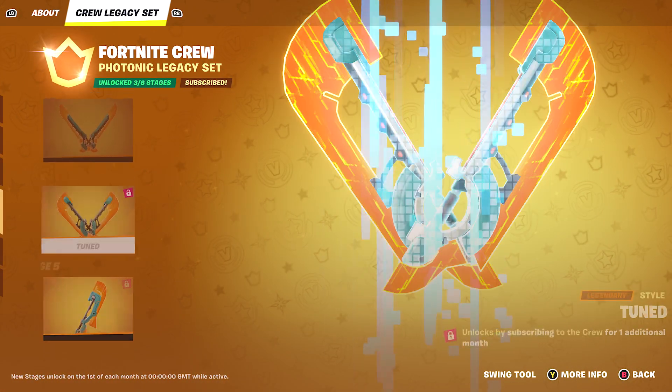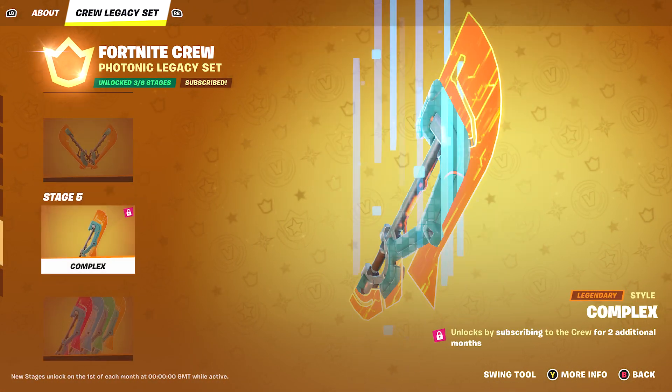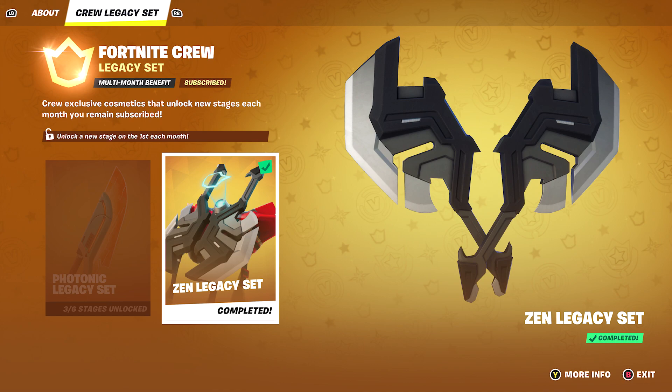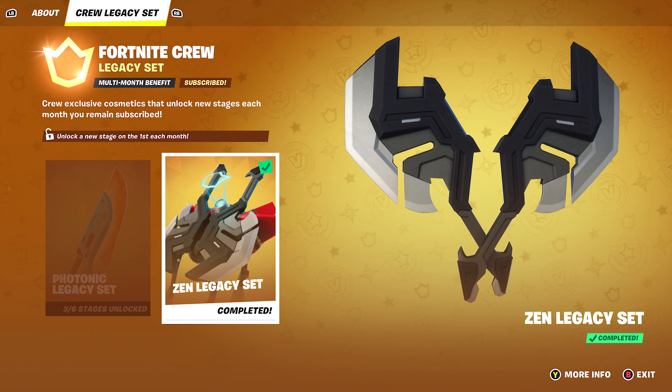I've got 3 out of 6 so far on the Crew Legacy set. Stage 4 is dual wield — there's this one and you get different colours, which is pretty cool. The previous one was the Zem Legacy set, which I've completed. A new stage unlocks on the first of each month, which is pretty cool if you keep subscribing. I've been subscribed since the start of Crew Pack — I just figured since I play Fortnite a lot, might as well.